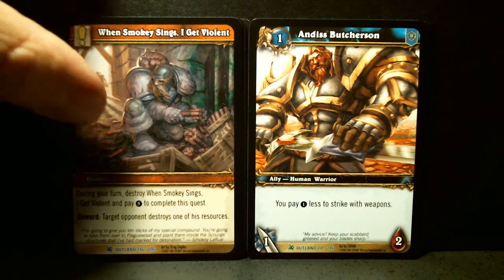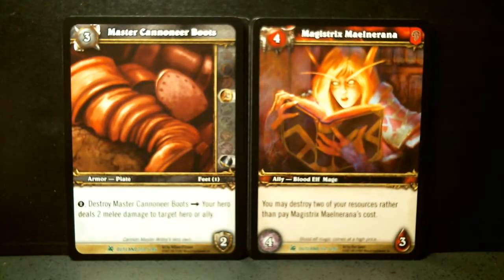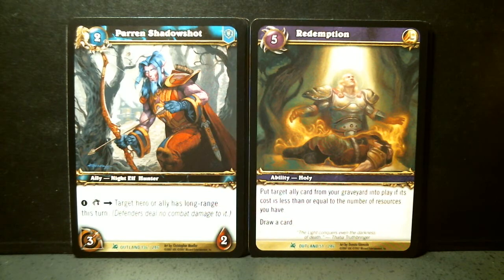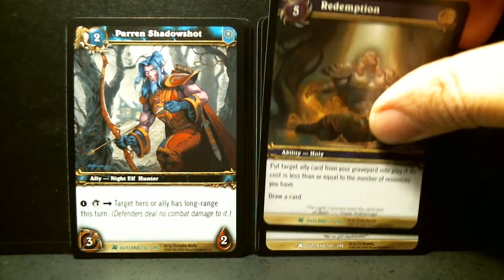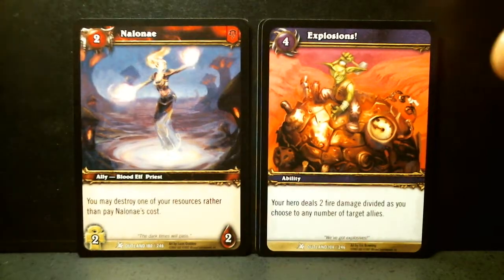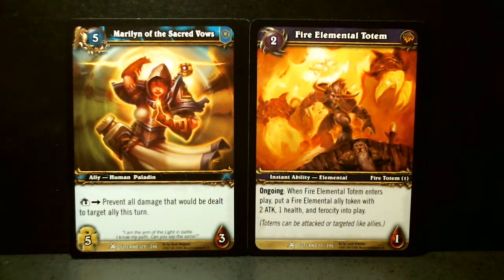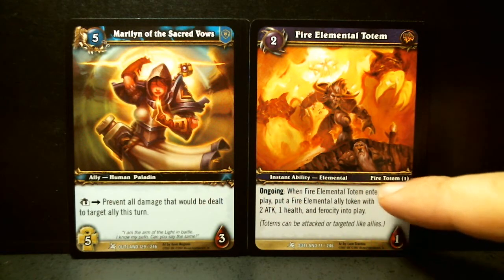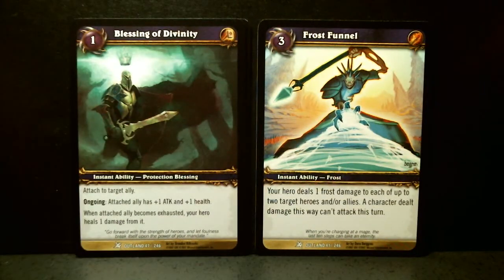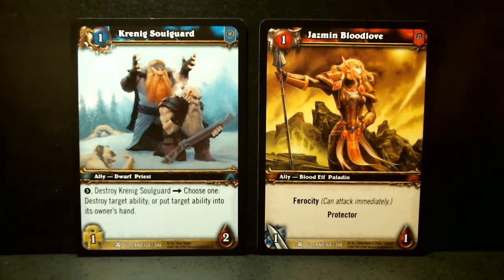When Smokey Sings, I Get Violent — great title. Grell Strout, Andis Butcherson, Master Cannoneer Boots, Magistrix Melnorana, Paran Shadow Shot, Redemption. These very angelic-like cards in Paladin in World of Warcraft. Chain Heal, Explosions — nice title. Is a Spindle Flame, Nalone. Fire Elemental Totem, of course — and when it has this restriction right here, it means you can only have one in play. Maryland of the Sacred Vows, not Cows. Frost Funnel, Blessing of Divinity. Jasmine Bloodlove and Krennig Soul Guard.